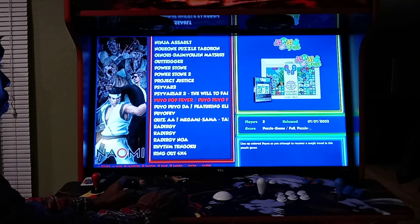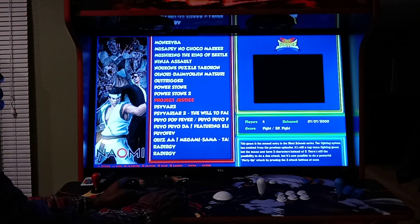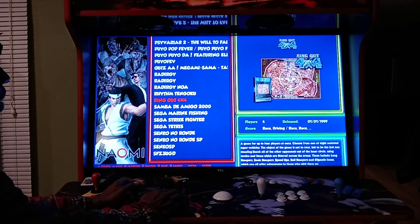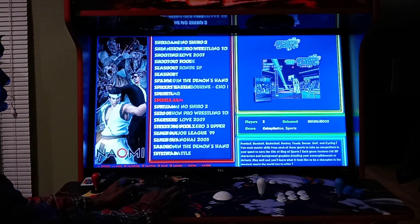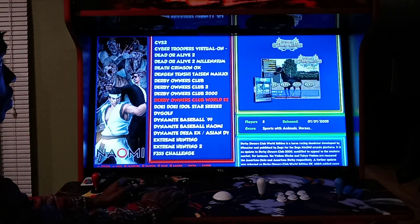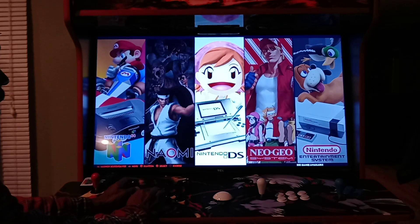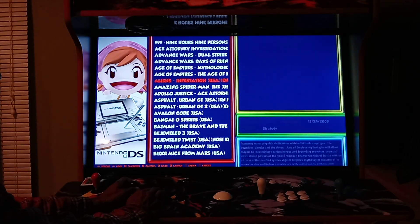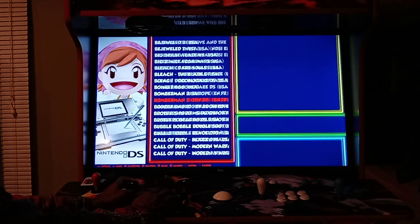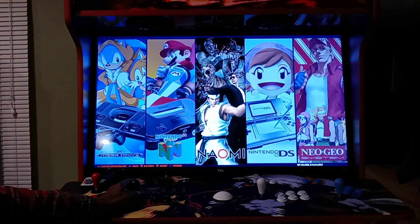Some Naomi games were added too. He included the Project Justice arcade version, not just the Dreamcast version. Out Trigger. A lot of updated games in the Naomi section, including both Virtua Tennis games. Nintendo DS went up a lot as well — tons of new games added there. The Advance Wars games are here. He included both the Bleach fighting games: Dark Soul and Blade of Fate. Just phenomenal.